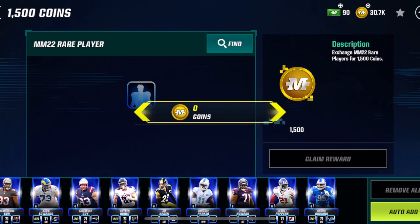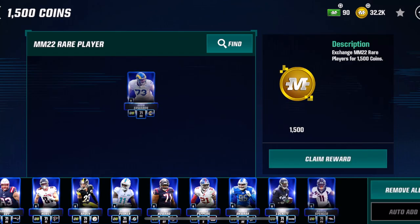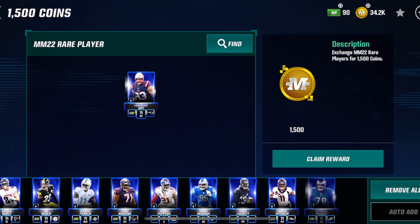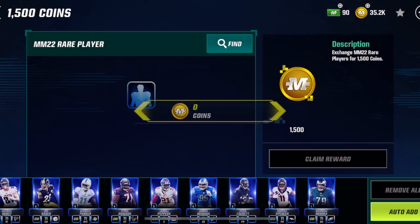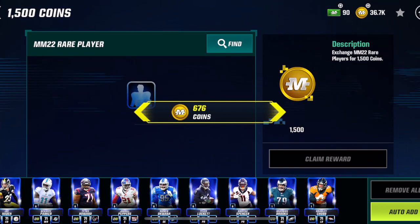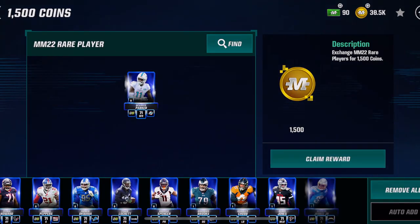I'm going to go ahead and add those all the way until I get a certain amount, which is I think 45 or 48,000 coins. I'm going to keep on doing this until I can get that special teams player. Now if you want to figure out how to get these, go and check my next video.